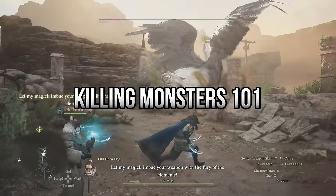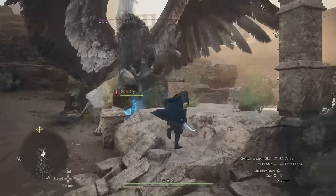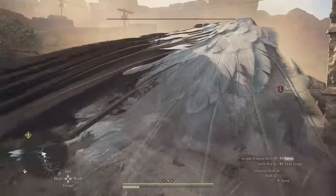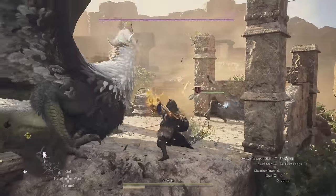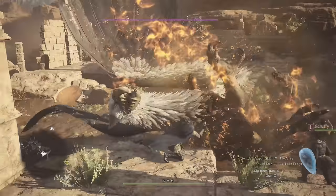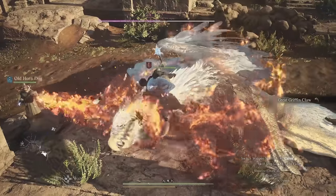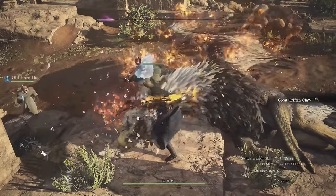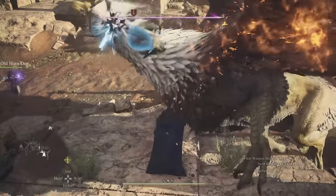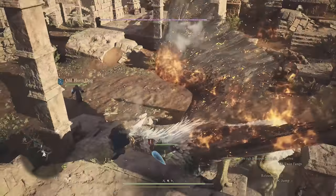Killing Monsters 101: positioning is key. Where you are directing your attacks — whether it's the legs, body, or head — changes the damage you deal. How much knockdown power you inflict also changes depending on the body part. Keep in mind how dynamic this game is: the more bodies grappling onto a monster, the more it can weigh it down. If you've got 2-3 members of your team mounting the same monster, it can have drastic results, such as preventing a griffin from flying off.